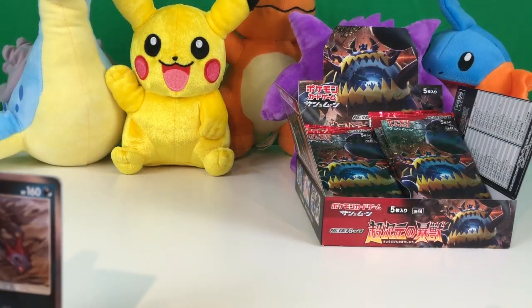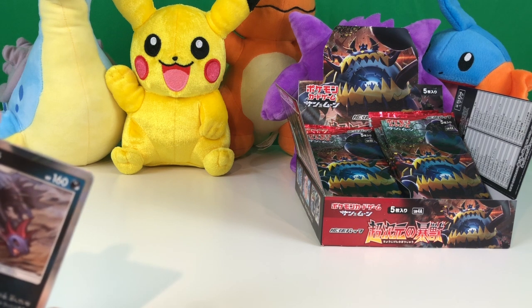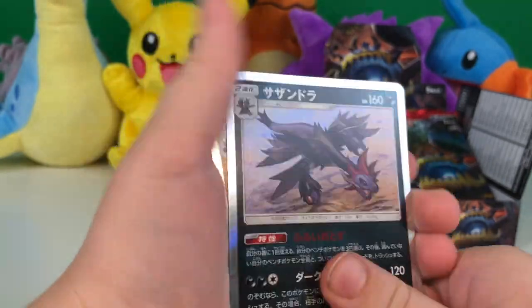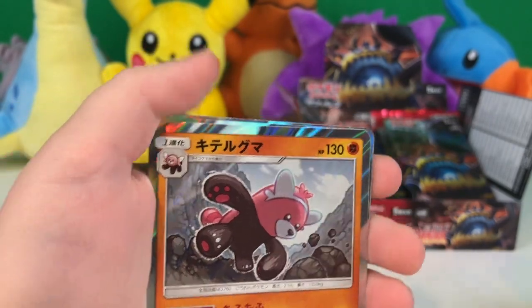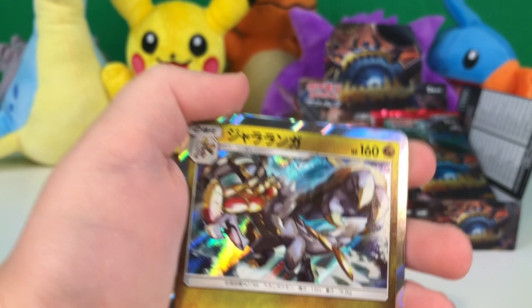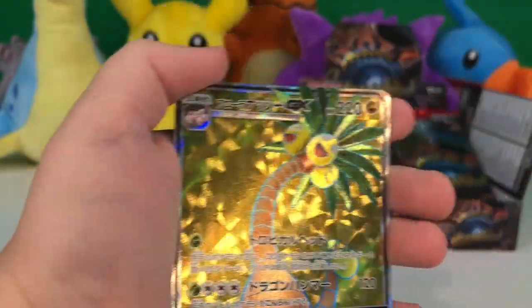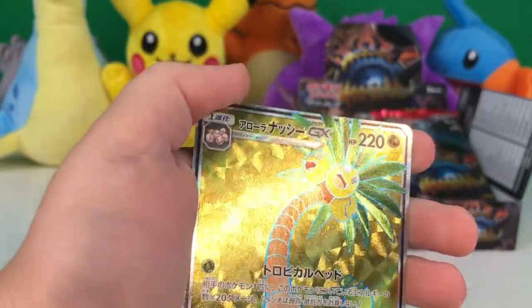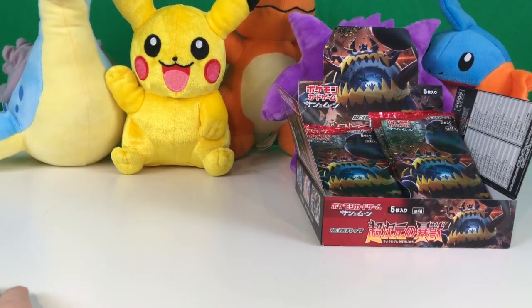So in our first pack, surprisingly, we got a GX card, and then we got like 4 or 5 other holos. Let's recap our good cards: holo Hydreigon, holo Bewear, holo Kommo-o, Regiice holo, and the Alolan Exeggutor GX — full art. Thank you guys all for watching, and I'll see you in my next video. Bye.